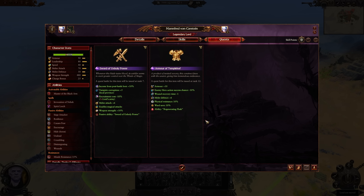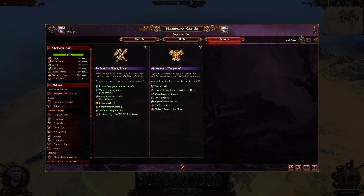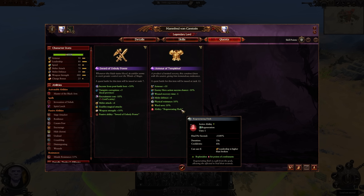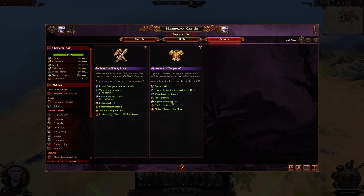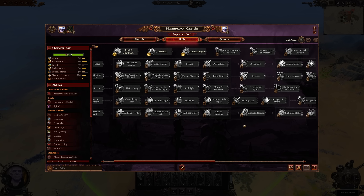Looking at his quest items, he gets the Sword of Unholy Power — very nice for power recharge rate, magic attacks, weapon strength, great on a dragon, with recruitment cost reductions and income. The Armor of Templehof gives regeneration as well as a ward save and physical resistance — two great things that combine together. He's a very strong hybrid caster — typically dedicated casters aren't great in combat, but he still has 90 armor, 70 melee attack, and 50 melee defense, and many of these bonuses make that even better for him. Keep that strong blue line in mind as you work through this character.